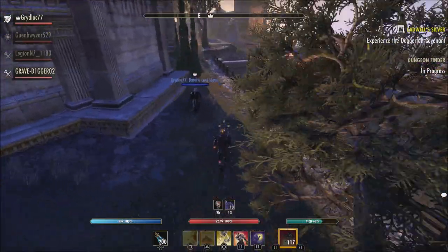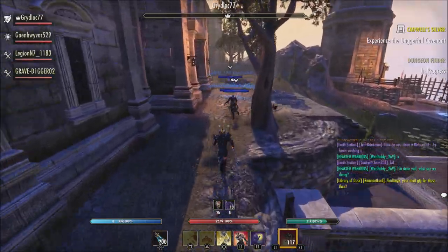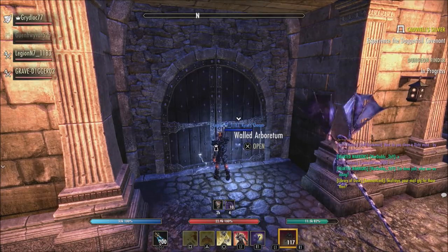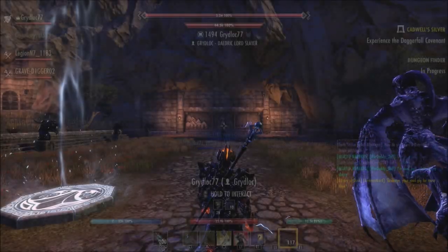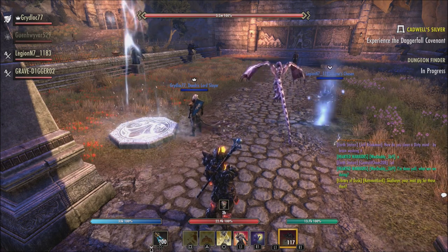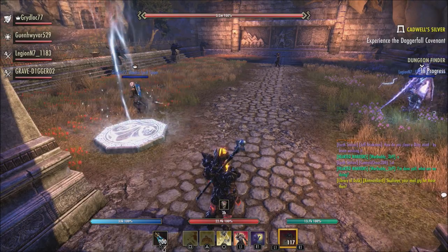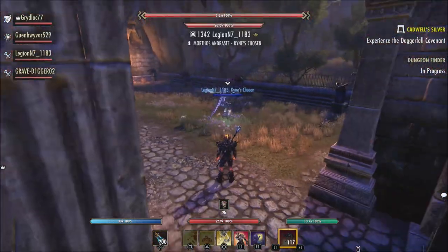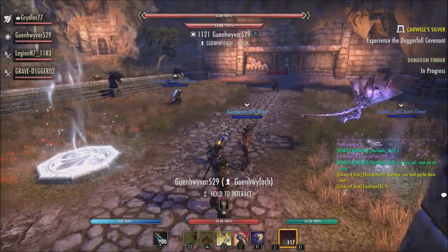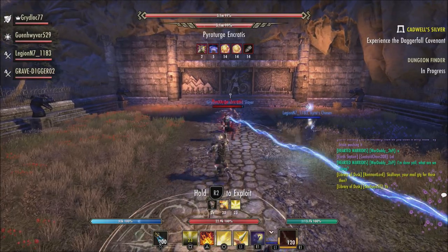For the Summon Charged Atronach morph, the area of effect damage now always applies the Concussed status effect. For Boundless Storm morph, they fixed an issue where the visual effects were not in sync with the combat effects. Endless Fury morph reduced the cost from 2160, down from 2430, to reinforce the idea that you're able to endlessly cast it — something players may want to look at for an execute now that it costs a bit less.